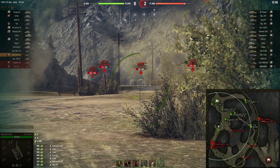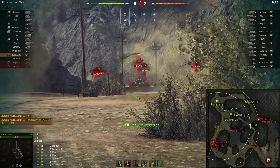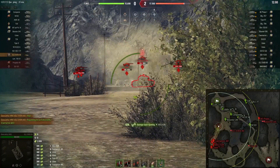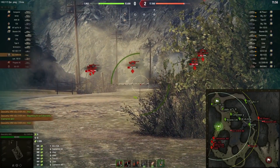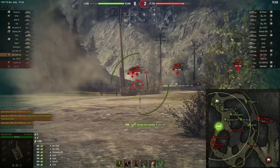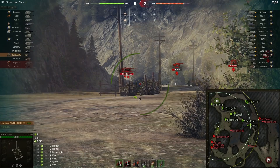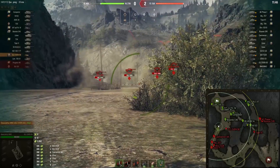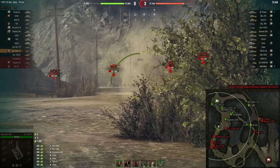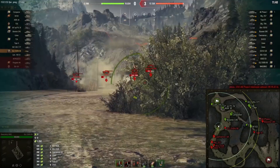There's that Löwe. He finally managed to get into position and he's already down to 500 HP. What a game for Löwe. I hope I'm going to remember to check out how much damage this Löwe did, because he's just getting spotted and hammered from the base. Spotted again. Absolutely hammered.